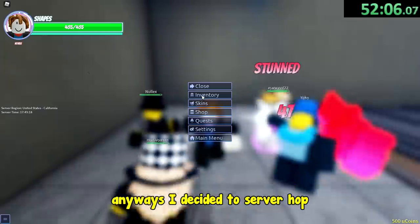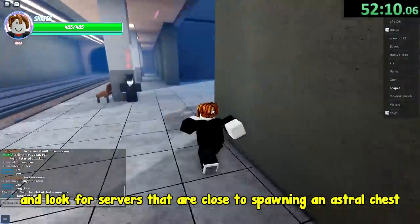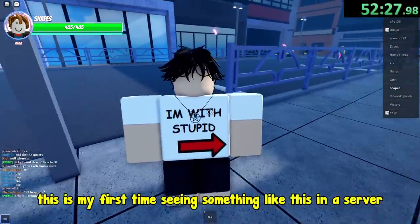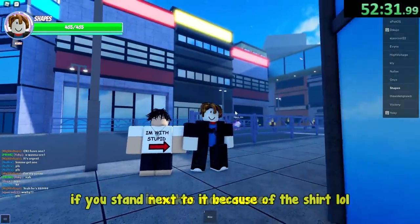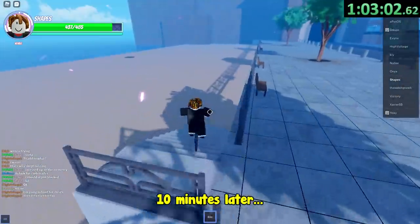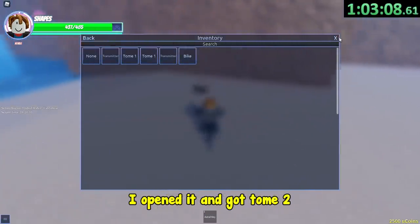I decided to server hop and look for servers that are close to spawning an astral chest. I found this random character model near the thugs — I wonder how this got here, this is my first time seeing something like this in a server. Is that what I think it is? Yup it's an astral chest. I opened it and got tome 2.